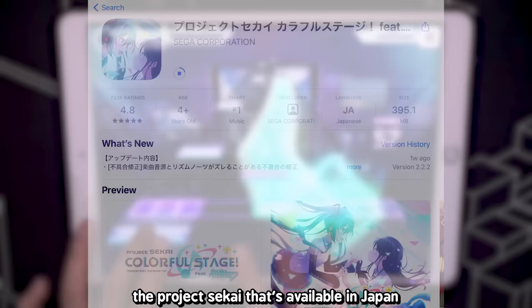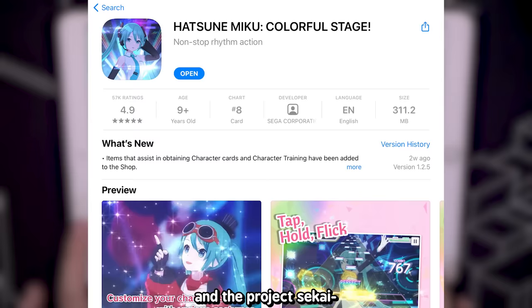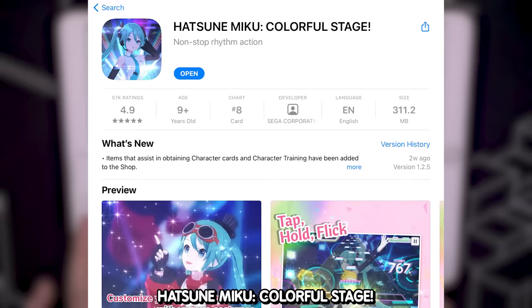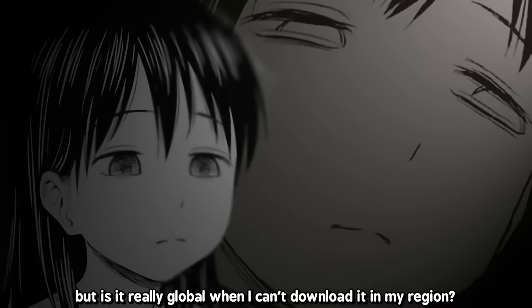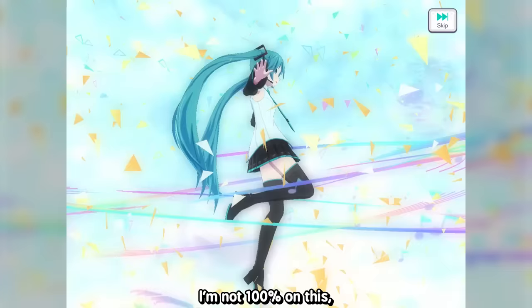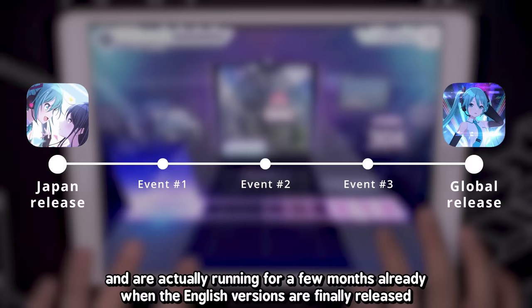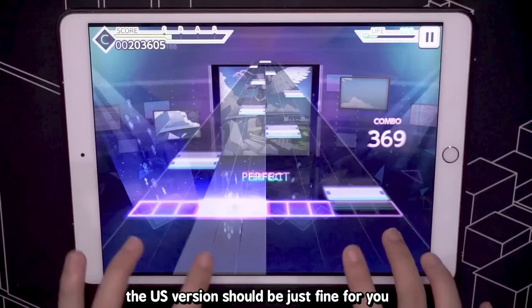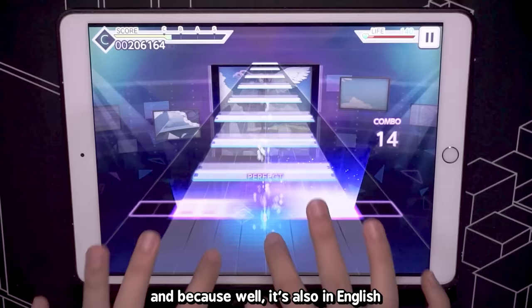There are actually two versions of Project Sekai: the version available in Japan and Hatsune Miku Colorful Stage for the US, also known as the global version. But is it really global when I can't download it in my region? This is pretty normal in Japanese games with gacha elements — it's to help time the events properly. The US version is a year behind the Japanese version.